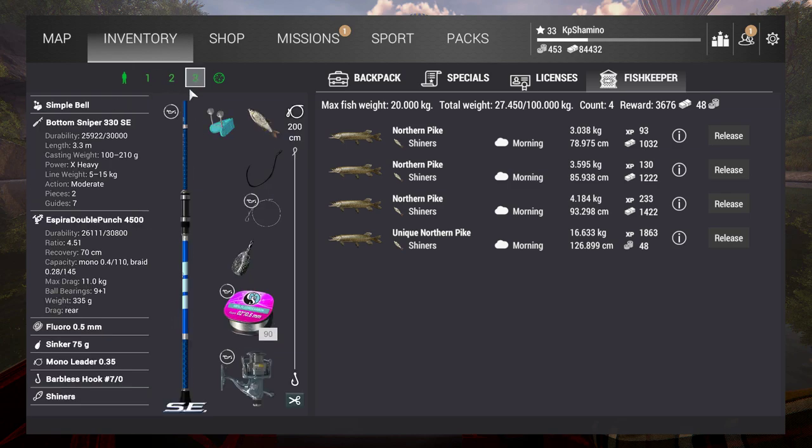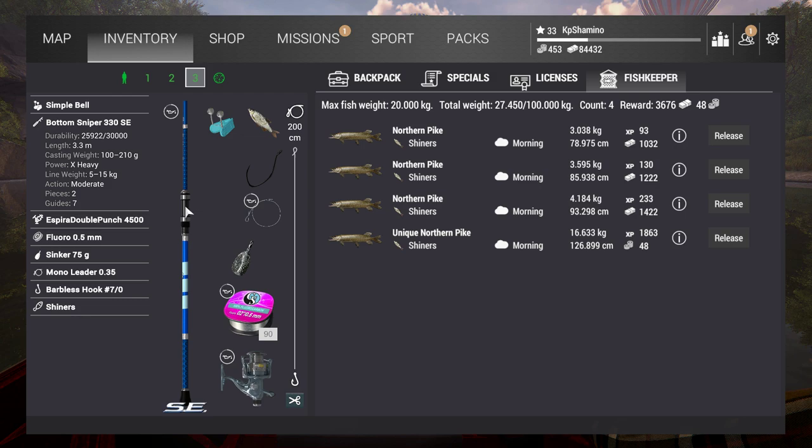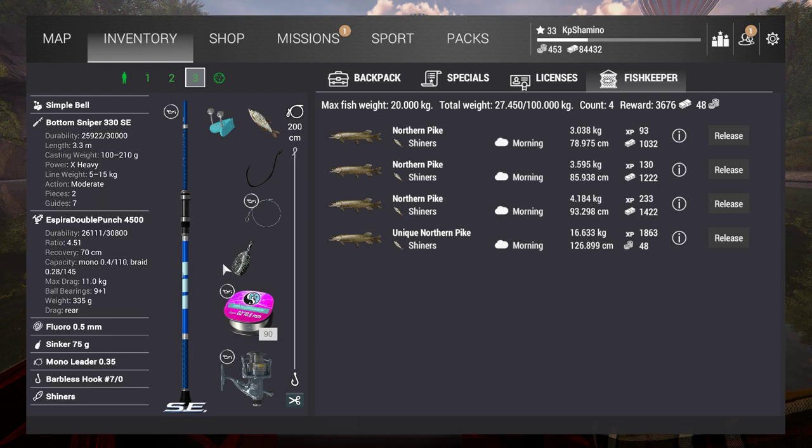Another important thing: bait coin gear needs to be repaired with bait coins, so always make sure you have a few bait coins on the side for repairs. Also, don't buy two rods of this setup — the main problem is that if you hook two unique northern pikes at the same time, one on each rod, you're always going to lose one. It'll take five to ten real-life minutes to land even one. Just stick with one rod for now and wait until you have a stronger rod, reel, or line.